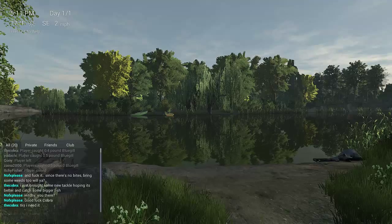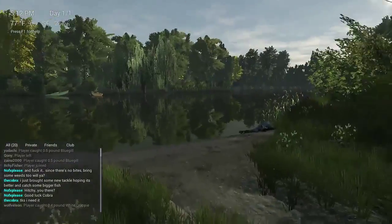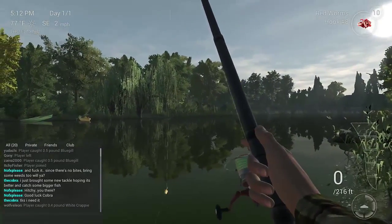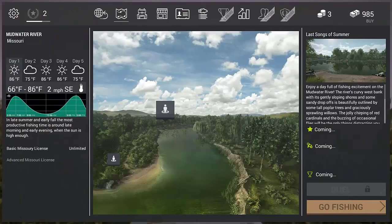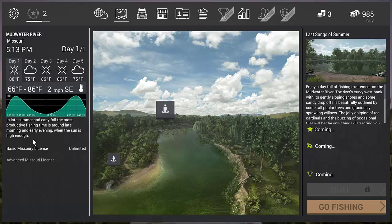Okay, now we're in — we're actually at the water where you appear. As you can see, visually this game looks pretty sweet, just the detail and stuff like that. So the first few things we'll dive into: this is the area we're fishing in right now. We have the Mudwater River, which gives you a detailed weather report for the next five days, temperature, and a description of the area you're in.